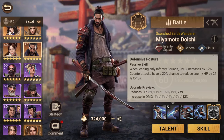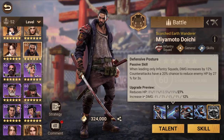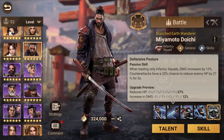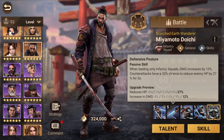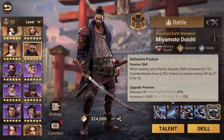The second skill is Defensive Posture. When you lead only infantry squads, you increase damage by up to 12 percent and have a 20 percent chance on counter attacks to reduce the enemy HP by 27 percent for three seconds. This can apply for all the squads that attack you, giving you two HP reductions every three rounds — which is pretty good.